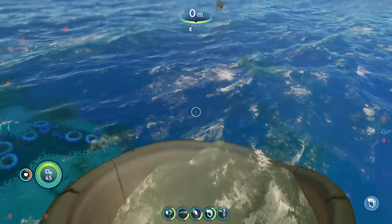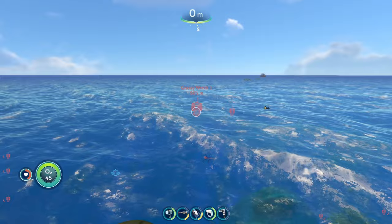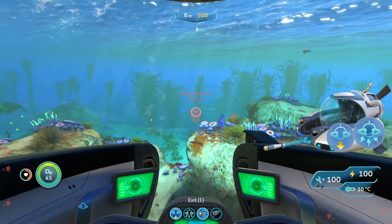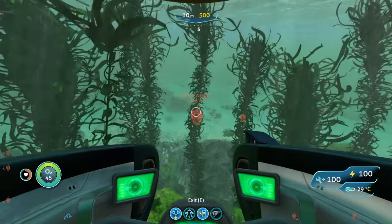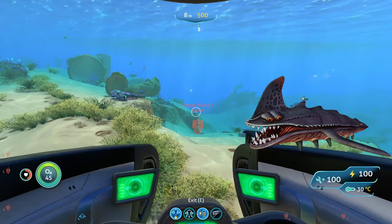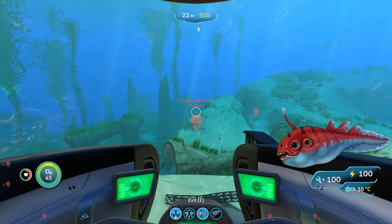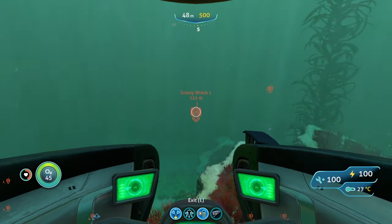To reach the next location, start from the giant gold tube and head about half a notch to the left of south until you reach a wreck in the Grassy Plateaus. You'll need your Seamoth with a Mark 1 depth module, perimeter defense, stasis rifle, and laser cutter. The only threats here are sand sharks — small aggressive creatures easy to deal with using perimeter defense or your knife — and biters, which do very little damage.